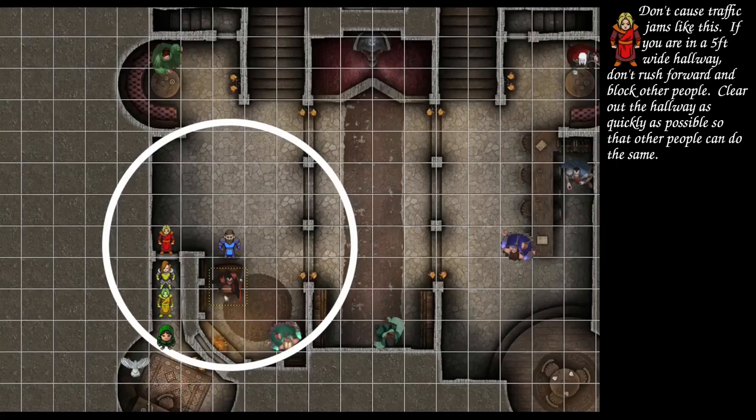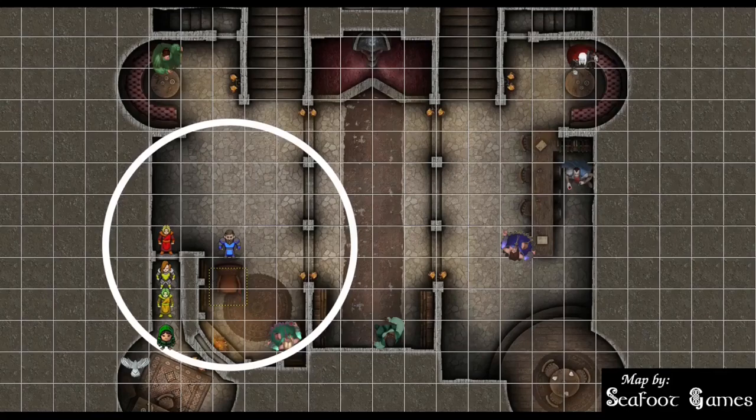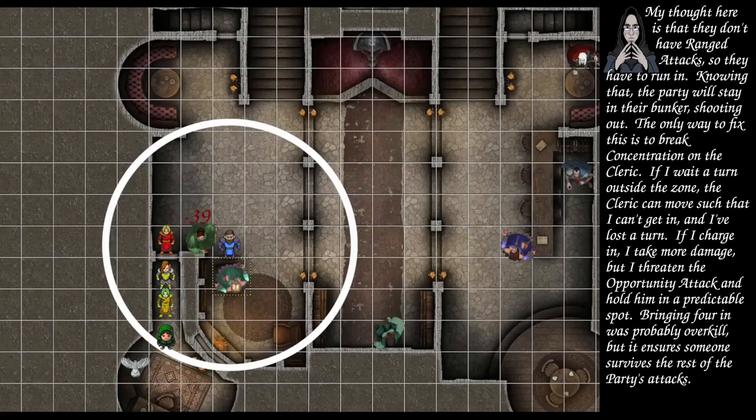Vampires go: the first homeboy starts his turn in the zone — DC 18, fails with an 8, takes 48 radiant damage and drops. The second fails with a 7, takes 28 damage, then moves and tries to bash the cleric — 22 to hit misses, 23 to hit misses. Three more vampires dash into the zone: one fails with a 5 taking 39, one fails with a 13 taking 43, one fails with a 2 taking 36. The last one can't get into range so dashes closer. After the vampires, the owl moves in — giving advantage for the rogue.